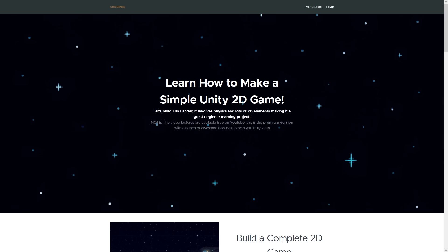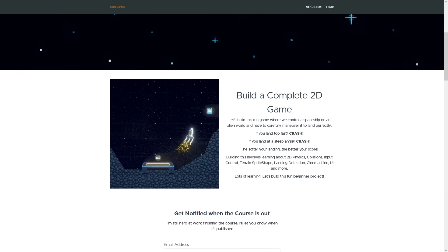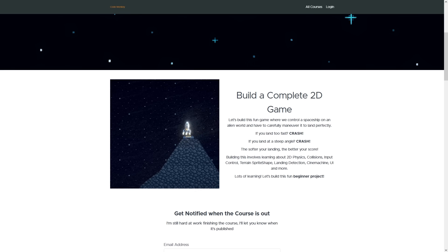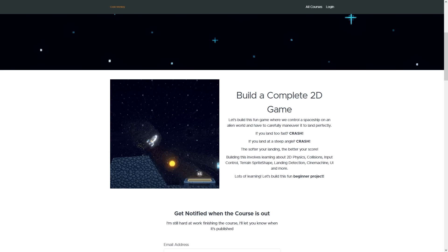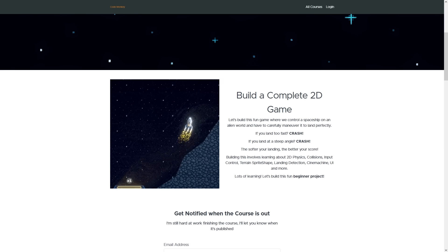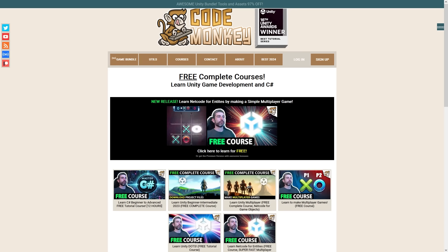I've been hard at work on my upcoming free course — it's going to be on making a Lunar Lander game. It has a bunch of physics, it's a nice 2D game with sprite shapes, interesting inputs, and some interesting math for landing detection to make sure you land at the right angle and with soft enough velocity. This is definitely going to be a really fun beginner project. Just like my previous free courses, there'll be a free version on YouTube with all the video lectures, and an optional paid premium version with bonuses like a companion project.